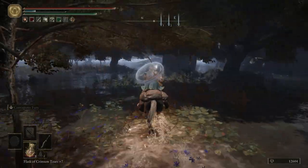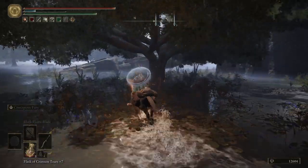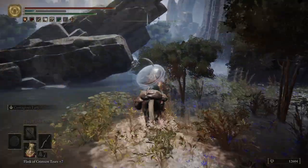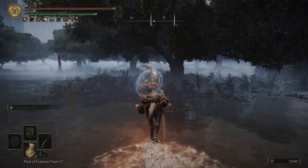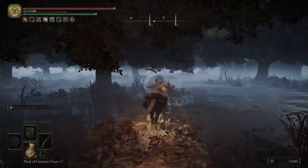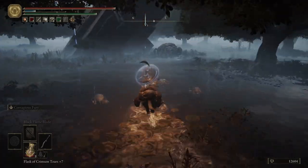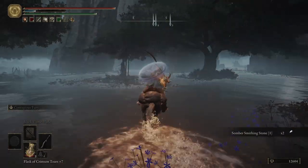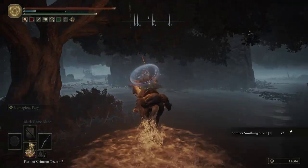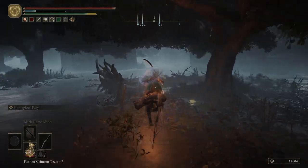We're going to go through these trees here just for a short moment. Over here is going to be a crab - just be really careful. Grab the item and just run. So it's going to be a Somber Smithing Stone 1 - we're going to get two of them. And we're going to head straight south.